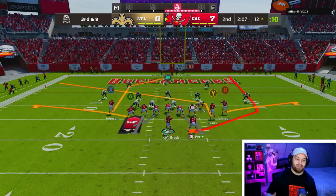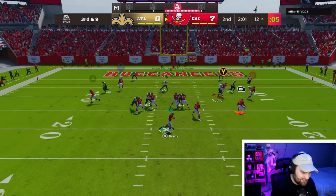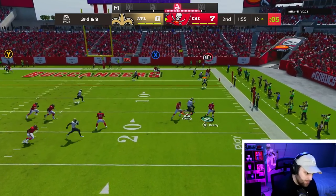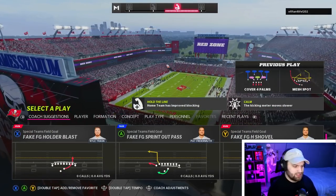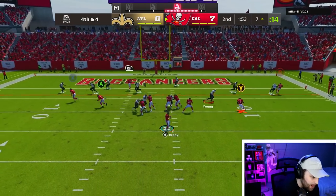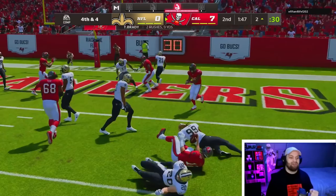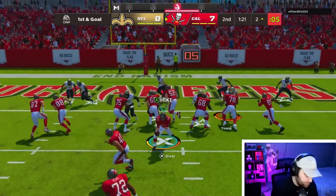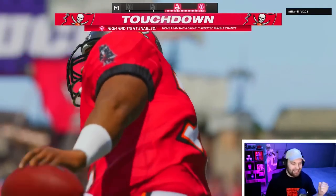I understand you gotta do what you gotta do to win, but guessing around defense is the easiest thing in the world to beat. He just pass-interfered my wide receiver. Tom Brady, get me a couple. Fourth and four - I don't even care, just get me to the promised land. Tom Brady picks up the first down. Running a toss - he brought everybody in but we should be good to the outside.